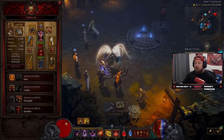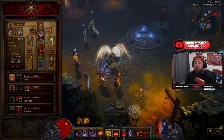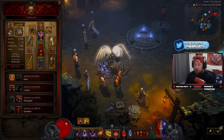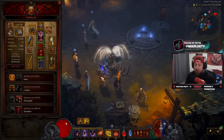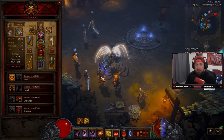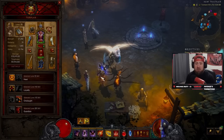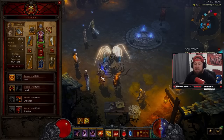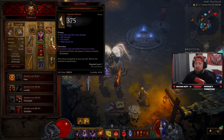First things first: what is a follower? A follower is a companion you can have in Diablo 3 when you're playing solo. You cannot have a follower in any kind of group play — even adding one person will remove them. Followers are very powerful companions that give you ability buffs, skill buffs, cooldown reduction, and healing, whether you're doing greater rift pushing, speed GRs, or T16 content.